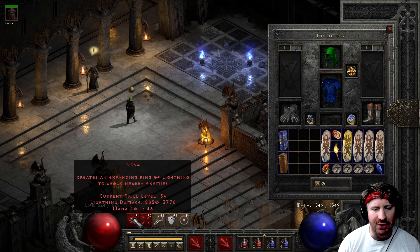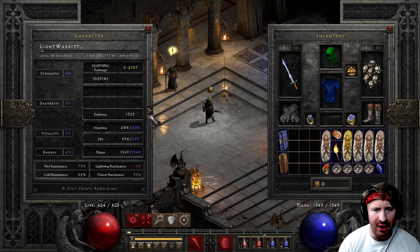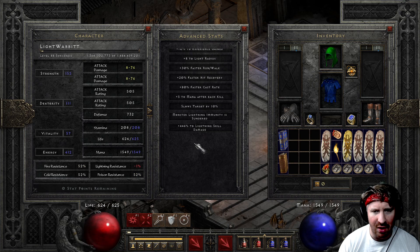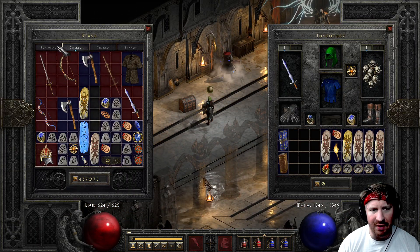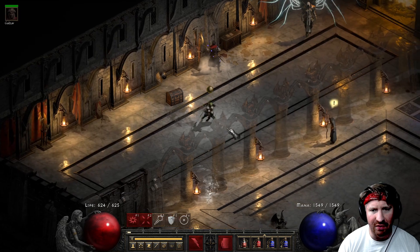So I put three perfect facets in there. My nova damage here — without those two items it's 3778, and then with the two items it's 3882, so not much of a damage increase at all. But what is really happening here is I'm getting a lot of lightning pierce. I'm at negative 50 — I go from zero to negative 50 — so it's almost the lightning pierce I was getting from Infinity, but I'm no longer taking advantage of the Conviction aura.